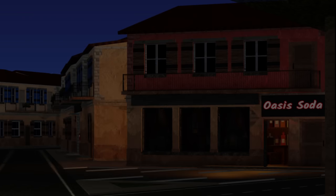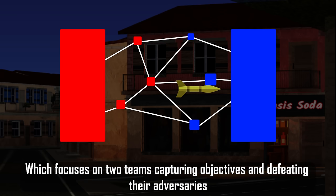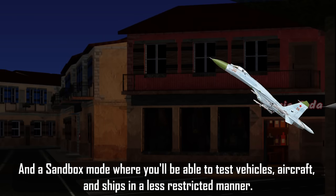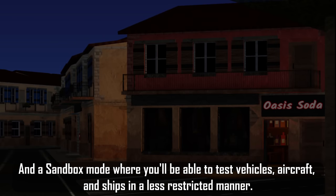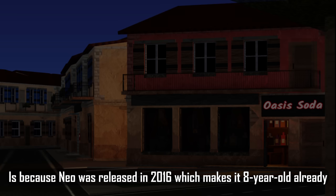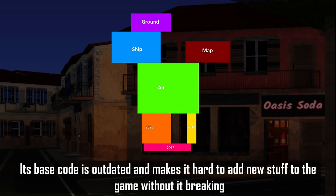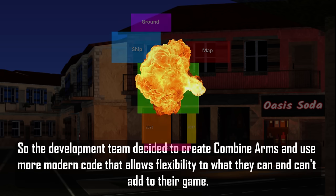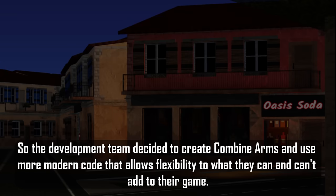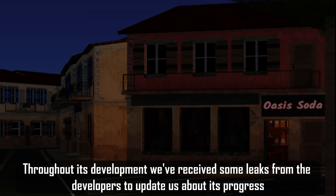Its main game modes will be World War, which focuses on two teams capturing objectives and defeating their adversaries, and a sandbox mode where you'll be able to test vehicles, aircraft, and ships in a less restricted manner. The reason they are making CA instead of upgrading Neo is because Neo was released in 2016, making it eight years old. Its base code is outdated and makes it hard to add new features without breaking things, so the development team decided to create Combined Arms using more modern code that allows flexibility.